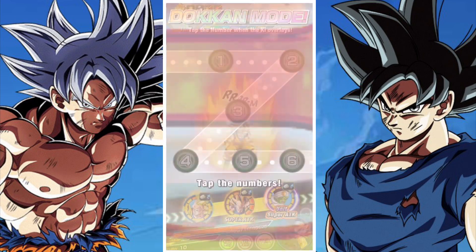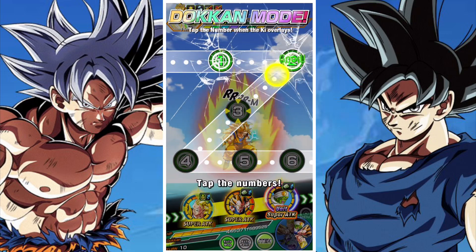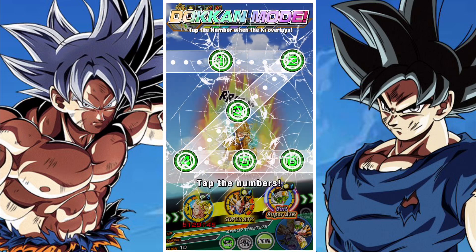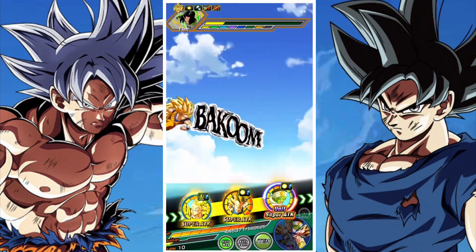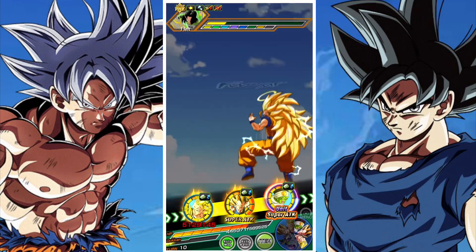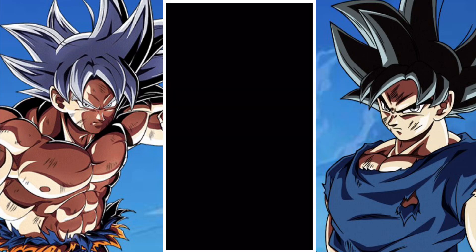What you do is you pair up the physical LR Gogeta and the physical Vegeta with the Gokus, and then basically you sit and you decide that you are going to wait, and they slowly clear the event.